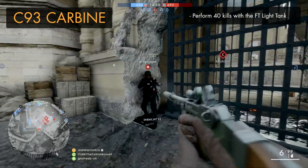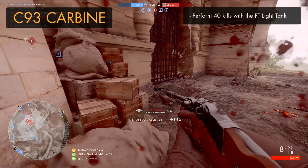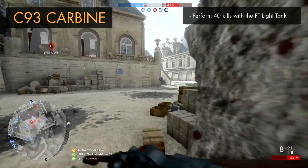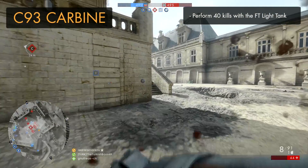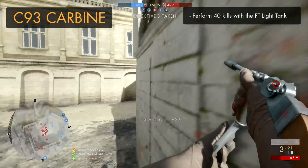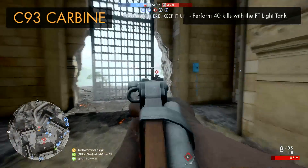The last weapon in the DLC is the C93 Carbine, a tanker and pilot weapon. This can be unlocked by getting 40 kills with the FT-17 light tank, and should be fairly easy by just playing carefully with the light tank and racking up kills. If you fancy adding another weapon to your collection, this one shouldn't take up too much of your time.